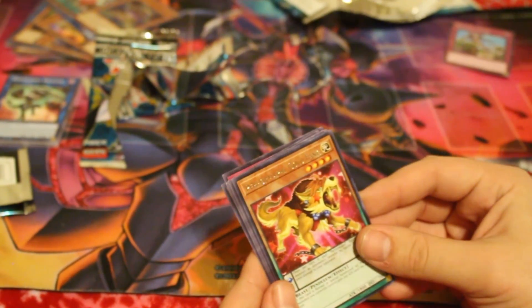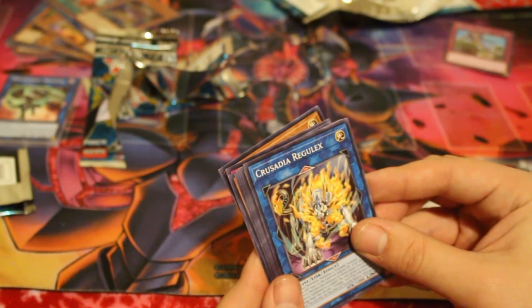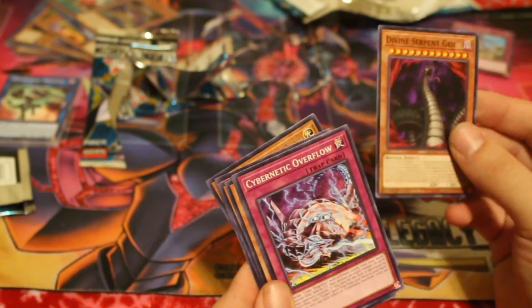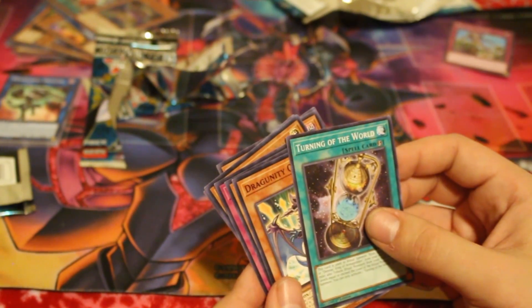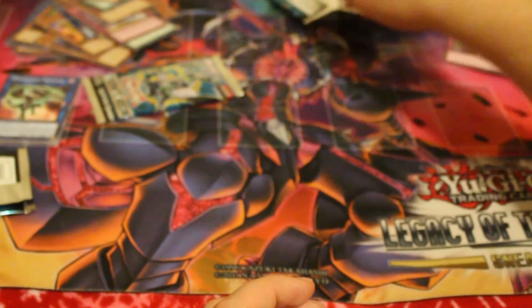For our rare we got Performapal Goldfang, Crusadia Regulix, Divine Serpent Gich, Cybernetic Overflow, and Turning of the World. So that's it for the fourth pack — I'm just tossing them over there now because I'm just that lazy.